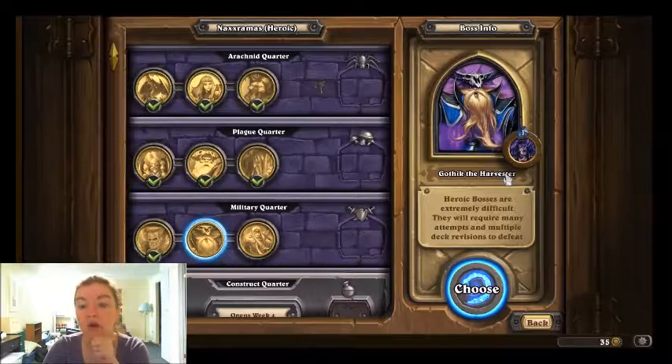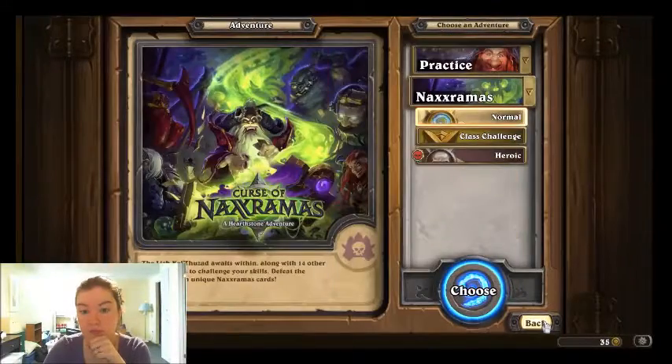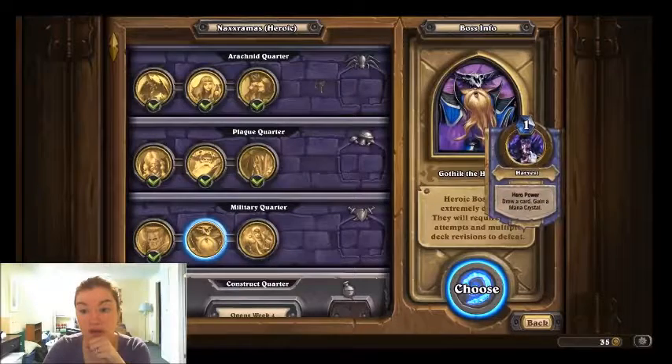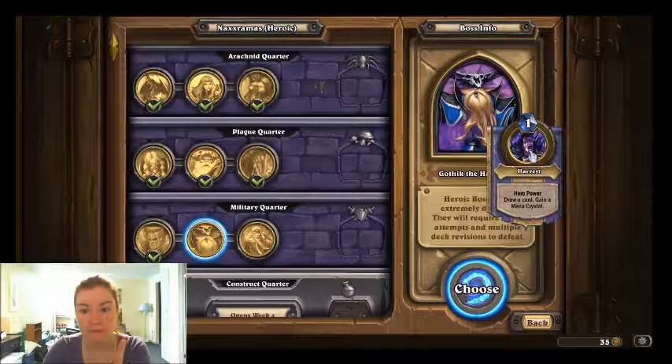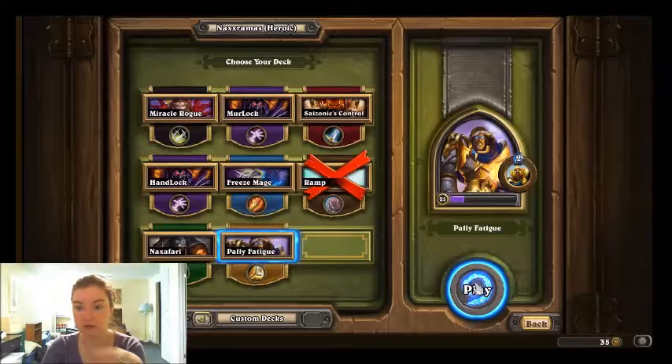You still need a somewhat amount of luck. Gothic's regular hero power was two mana — he gets to draw a card. In Heroic, it's one mana: he draws a card and gains a mana crystal. He does this every turn. The point is you want to outlast him so that he will fatigue. By the time he draws his full deck, he won't have any cards to draw at the start of his turn, so he'll lose a health point. Then he'll cast that ability and lose two health, then three, four, five, six. Ideally, you just want to outlast him. So we're going to play this Pally Fatigue deck I found on Hearth Pwn and hope that it works.